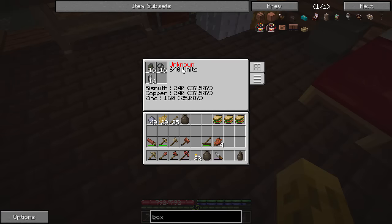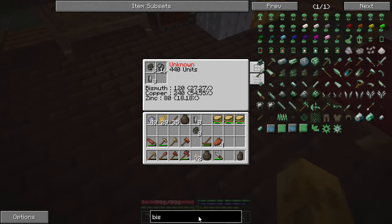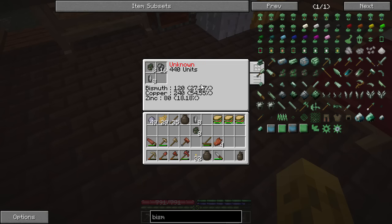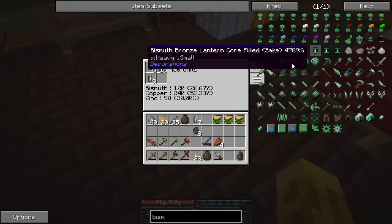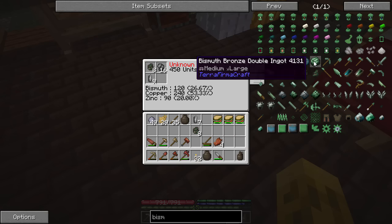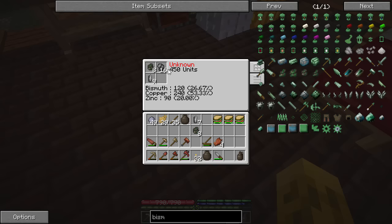Let's get out some bismuth, some tetrahedrite (which is copper), and some sphalerite (which is zinc) and put them in the alloy calculator. It shows 37% bismuth, 37% copper, 25% zinc. We need about 50% copper, so let's take some out — now we're a bit better. We need 50 to 65% copper, 20 to 30% zinc, and 10 to 20% bismuth. Adjusting amounts: zinc is not quite high enough, bismuth is too high. Taking the bismuth down — now we're making bismuth bronze.